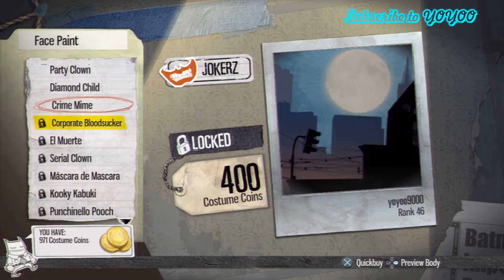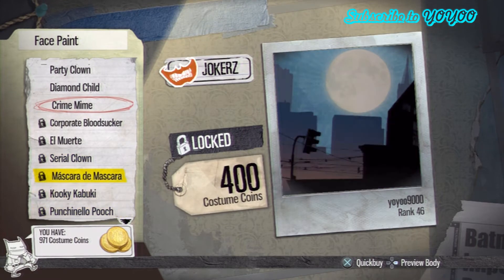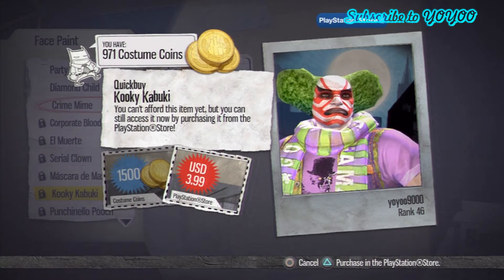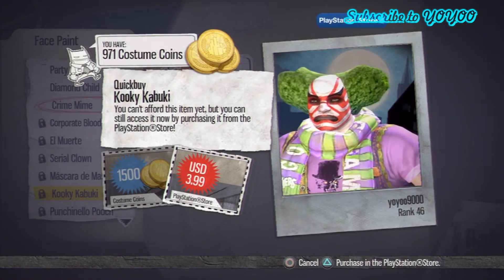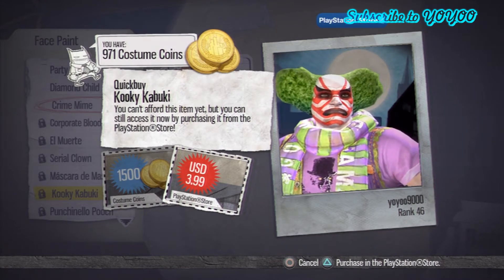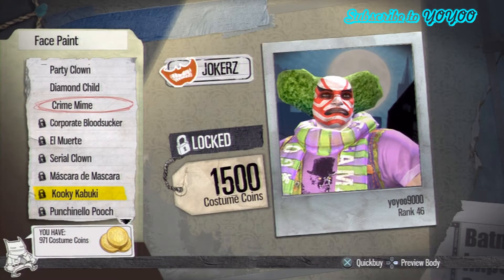Face paint. You get a lot of crazy face paint here. This one looks pretty cool. You get a cat one. The most expensive one is Kuki Kabuki — it's 1500 coins. It will take a really long time to get that amount, and it's $4 US dollars if you're in a hurry. You can go ahead and buy it off the PlayStation Store. Overpriced. But some people actually get it for $4.